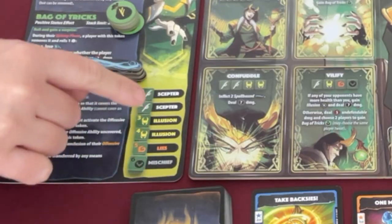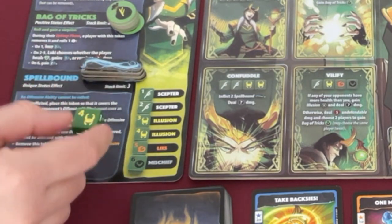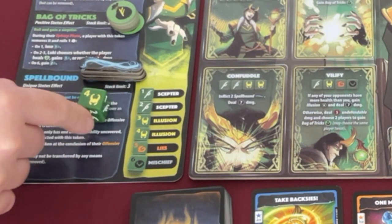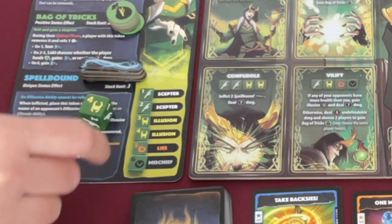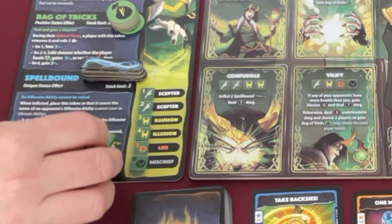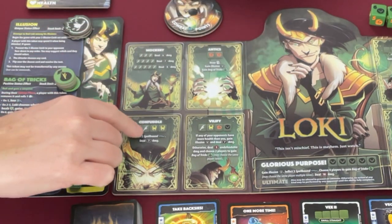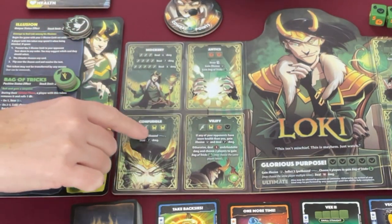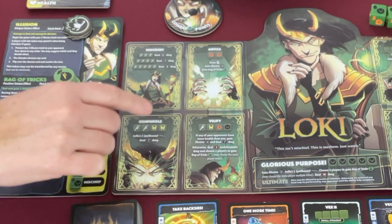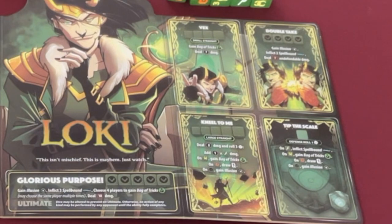They also show you the faces of your die right on the board. We know Loki's got two helmet symbols, two white symbols, but only one orange and one black. It also tells you the numbers. The abilities you'll be using require you to either match symbols — for example, two whites and two helmets — or make straights like one, two, three, four, or larger straights.